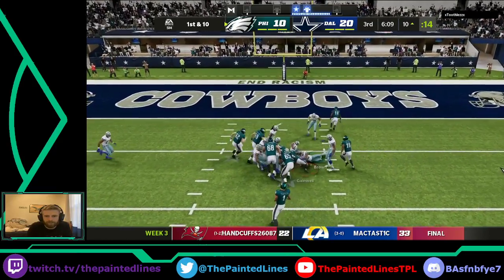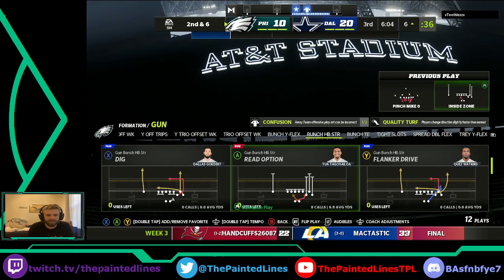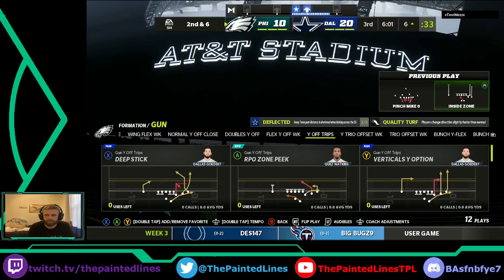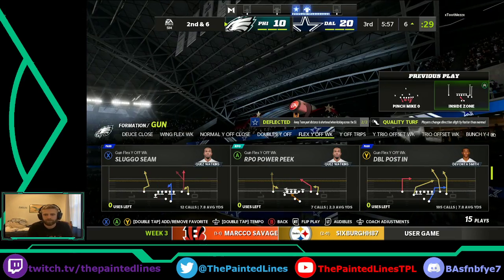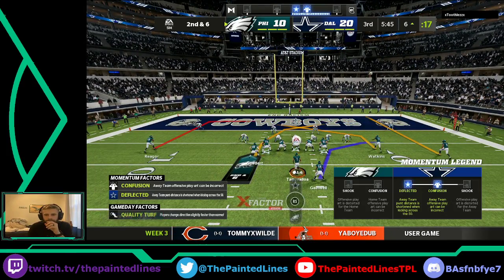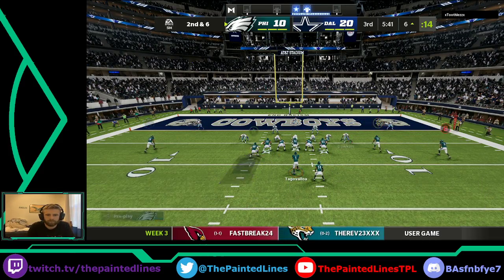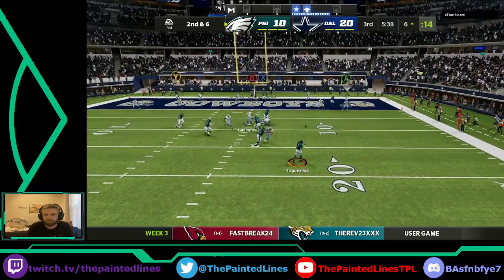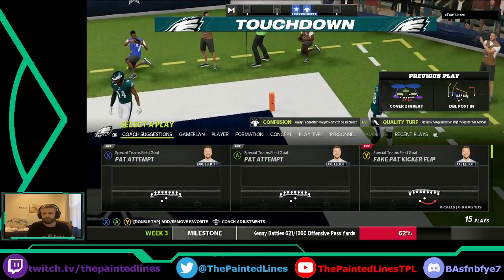Cutback lane there for Gainwell, he's going to pick up four yards — gets us to a second and six. When you find that kind of yardage, you couldn't be more confident as a ball carrier. The run got four, now they deal with a second and six. Now Tua finds Goddard in the end zone — that's going to be a touchdown! And we will pull it back to within three.